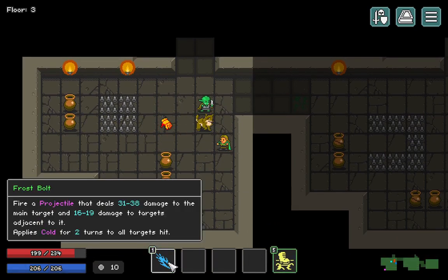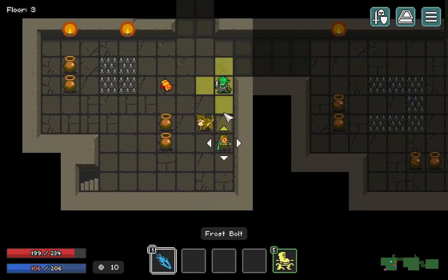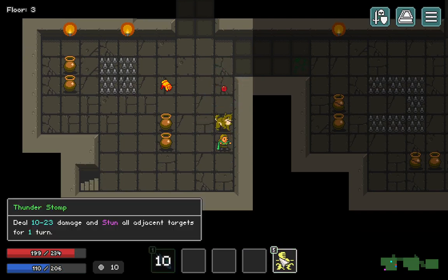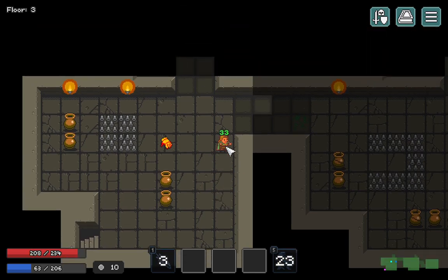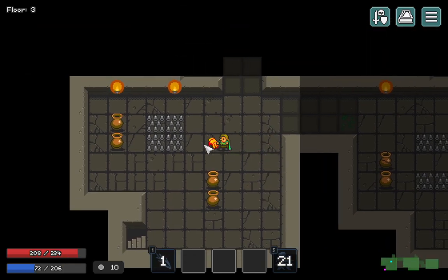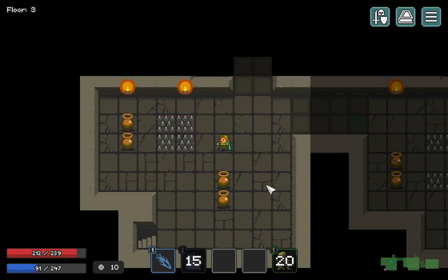Move out of the way - see, he's gonna lunge. We got Firewall - deals eight to sixteen damage and the area is five spaces wide. We'll take that.